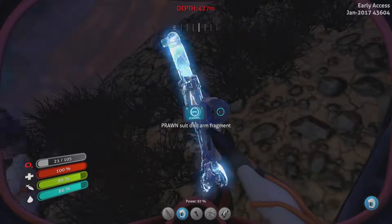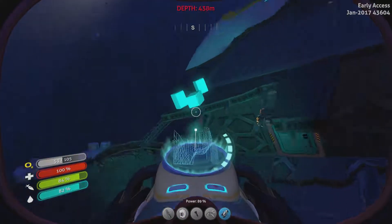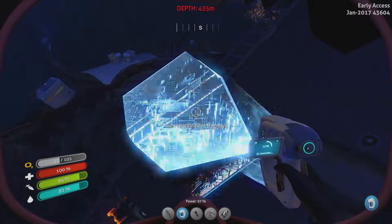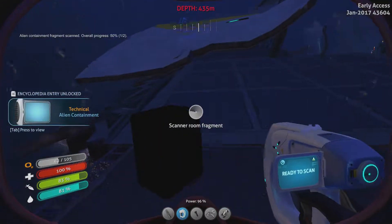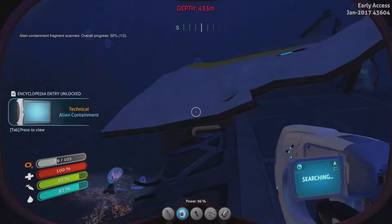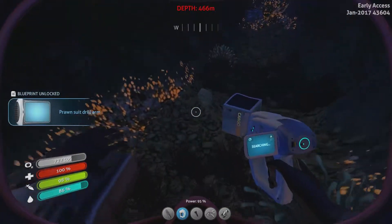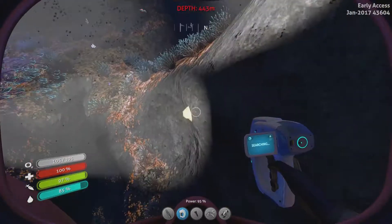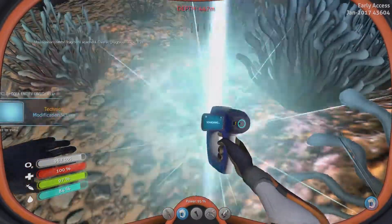I've got to immediately go back for air. I'm going to bring the Cyclops around to a lower depth. Scanner room, alien containment, alien containment — yes! That's one of two pieces. Grappling arm, quartz, drill arm — yes! We got the drill arm now.